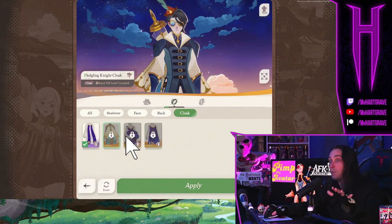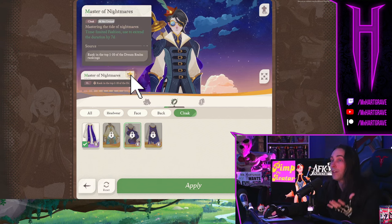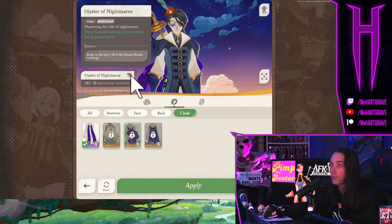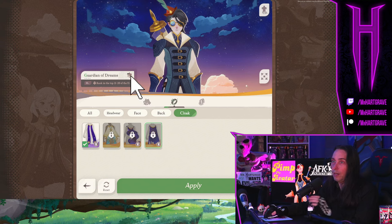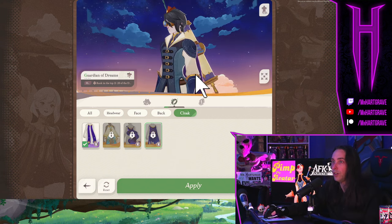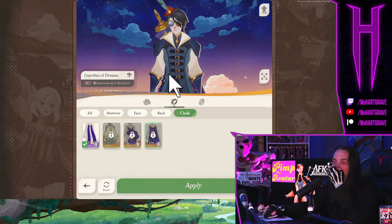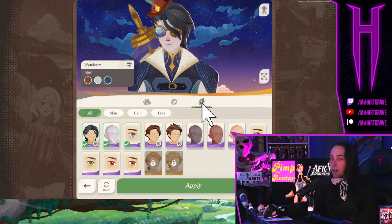The Fledgling Night Cloak is tied to a VIP level. If you want the Master of Nightmares cloak, you have to be in the top 10 for Dream Realm, which can be difficult — that's something I have yet to achieve. If you're in the top 20, you get another cloak. So the special cloaks that look very cool are available by doing very well in Dream Realm; everything else is pretty much unlocked with VIP levels and the secret travel log.